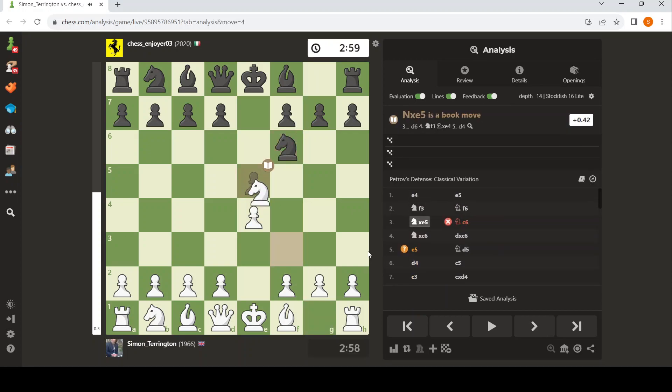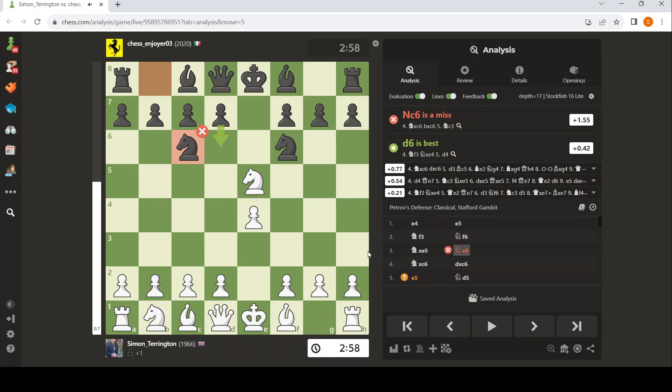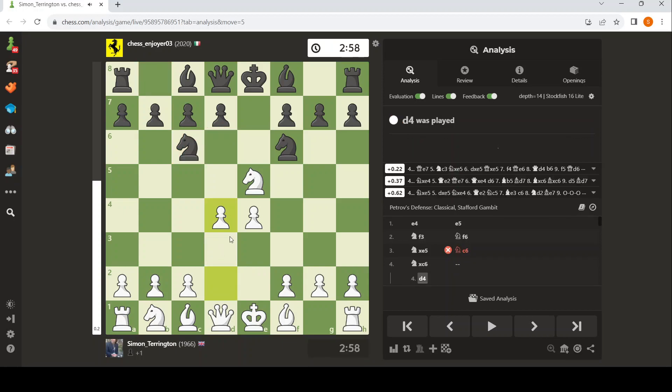A lot of people play the Stafford these days. And I've gone wrong against it. It's easy to go wrong against it. The engine doesn't like it, so we take that out. There's other things you can do. You can play D4. I sometimes play D4. White's still a bit better.